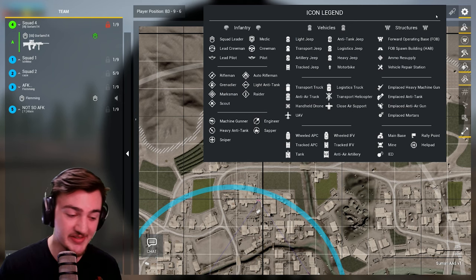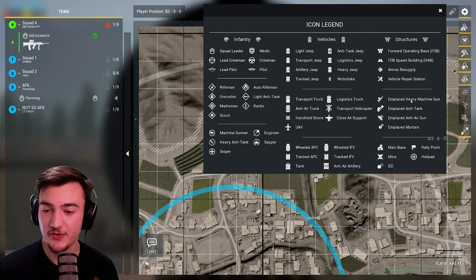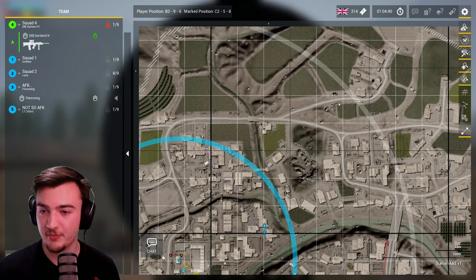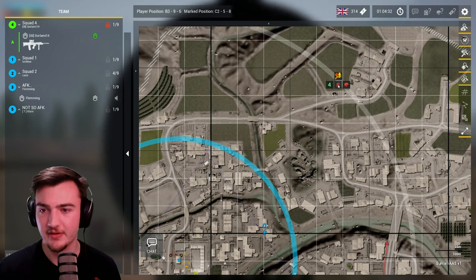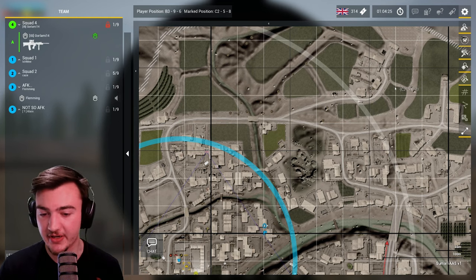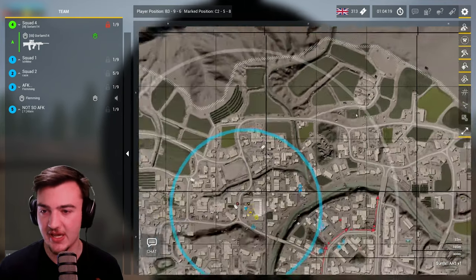If you ever see a mark on the map and don't understand what it is, you can click it to pin it and look around. For example, if someone throws down an emplaced HMG mark and you're not sure what it means, you can hover over it — 'emplaced heavy machine gunner.' It's a good way to cross-reference marks and slowly build your knowledge of what people are marking. Eventually it'll just become second nature.